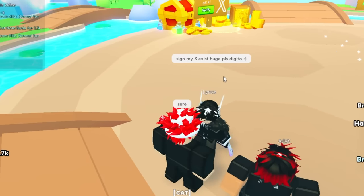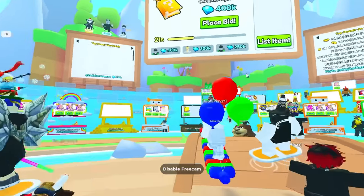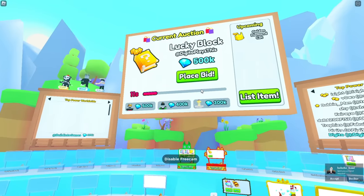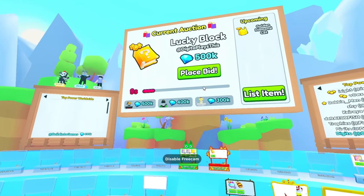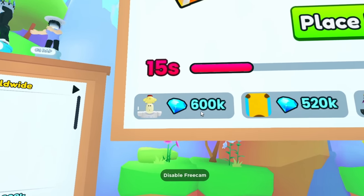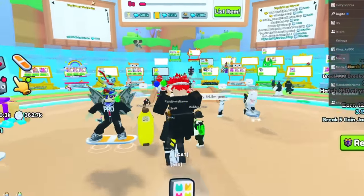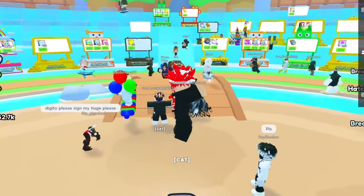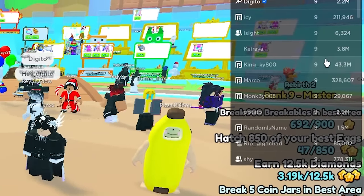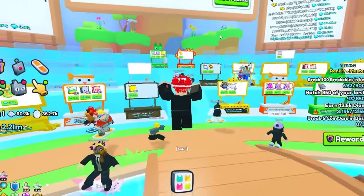Someone says sign my three-exist huge please. I'll sign that huge in a second, but I need my lucky block to sell. 400,000 — come on, keep bidding more. 500,000 — that's supposed to be the regular price, can it please go a little bit higher? 520, 600,000 — let's go! I wonder what would happen if I put up a huge pet, how many gems we could get. Someone just bought it for 600,000 gems.